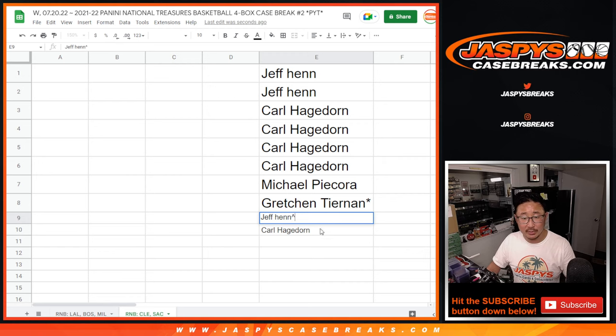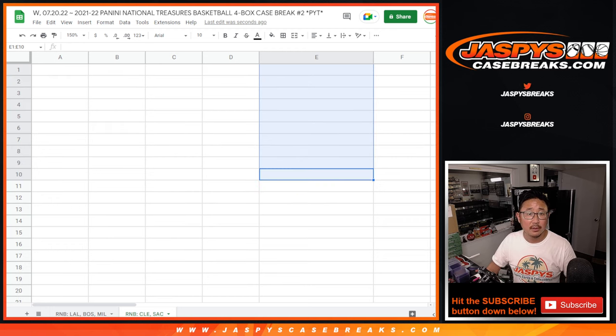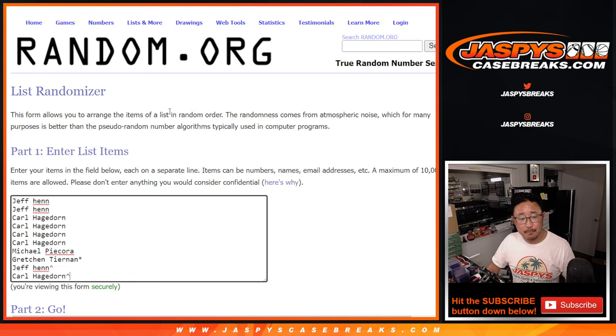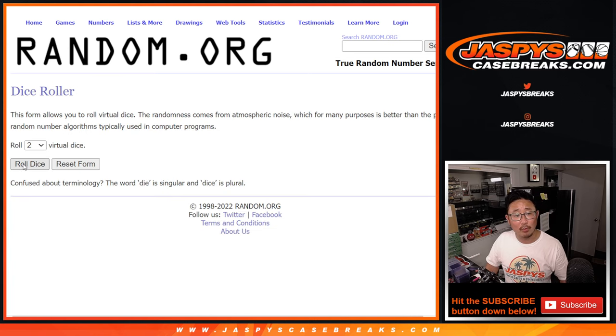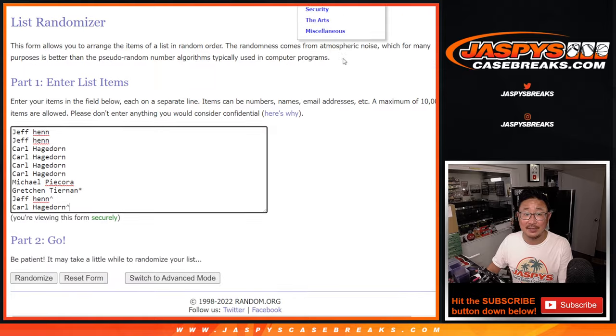We'll have that rooftop that represents your winning spots. Now let's get your names in there and let's randomize you a number. Let's roll and randomize that. Two and a three, five times each.